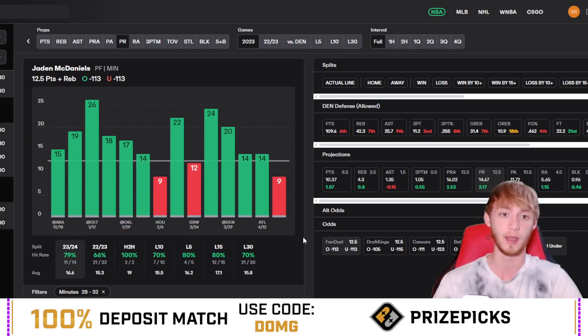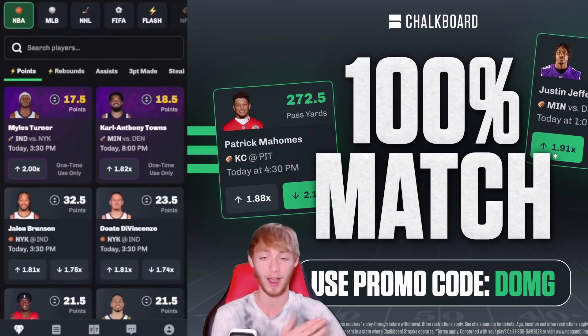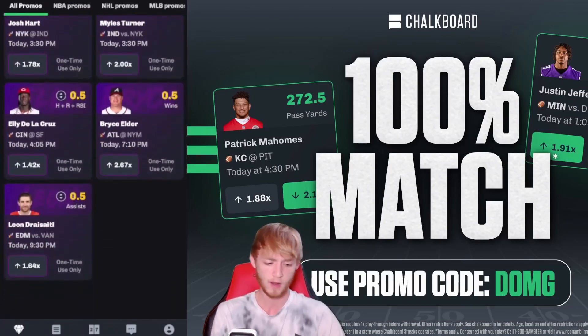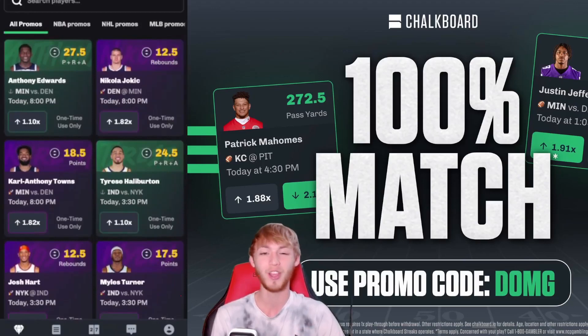If you're not on the Chalkboard app, don't miss out — use promo code DUMG, link is in my description. It's available in most states with really awesome promos constantly, including free squares pretty often — like two a day for all users. Click on the flash promos to see everything going on: boosts on Bryce Elder, Leon Draisaitl in the NHL, Elly De La Cruz hits, runs, RBIs, and more. Use promo code DUMG for a first deposit match up to $100.